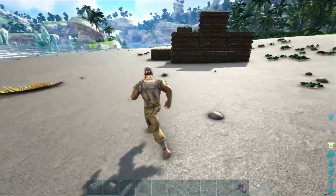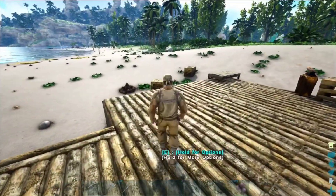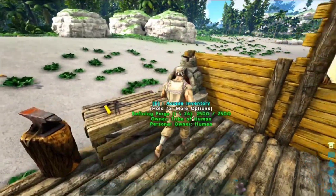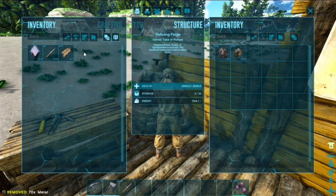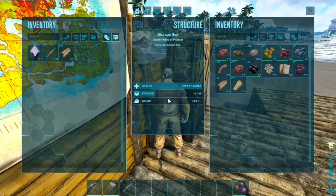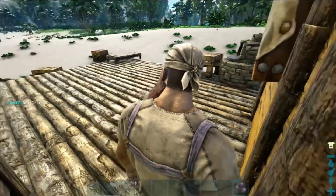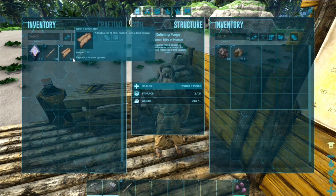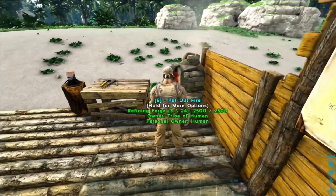Alright guys, here you can see our base. We have been out and now we have got a lot of metal — I mean totally seventy metals. Now we have got a little bit more. The refining forge fuel is finished and we will see how it goes. So I have waited a long time for this. I have got metal and I have fuel to give it, so let me check my box to see if I have fuel.